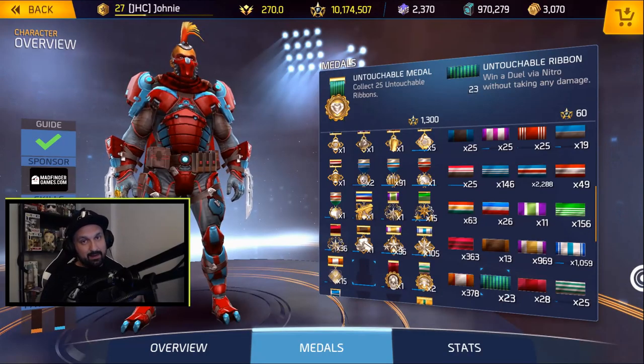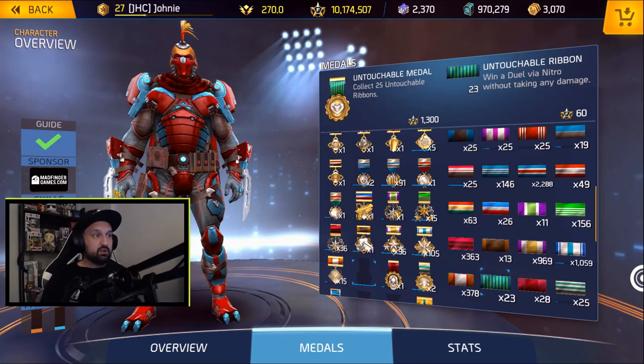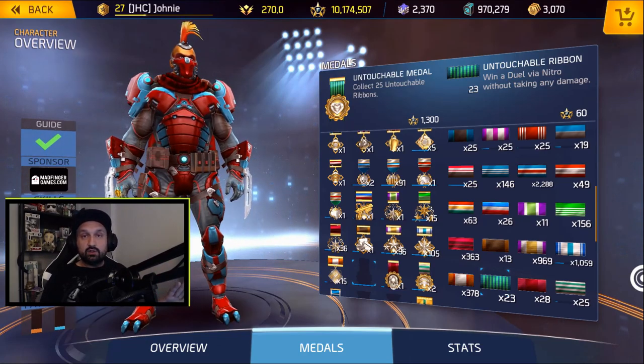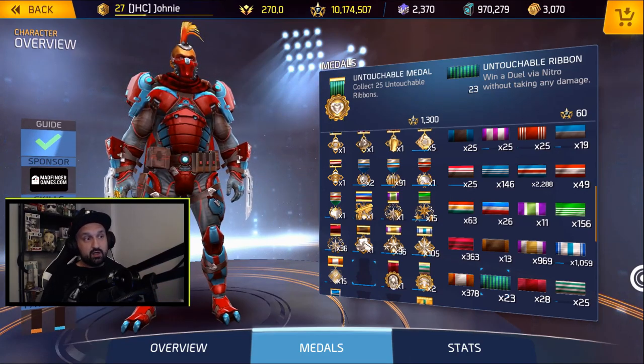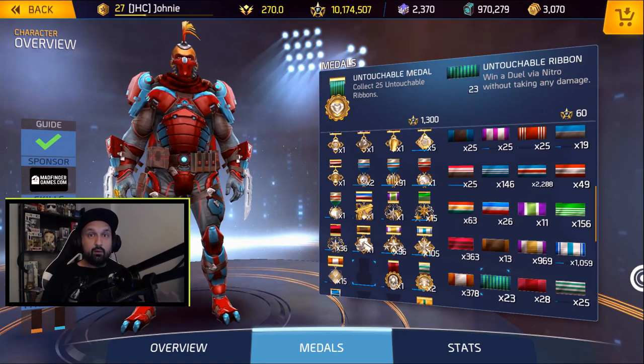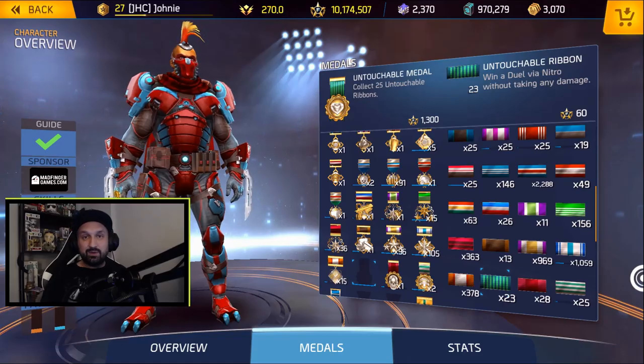What is up guys? Johnny here. I'm back with more Shadowgun Legends. In today's video, we're going to do some duels with the Firagini shotgun. I haven't done shotgun duels in a while. I still need two untouchable ribbons, so I bring the sniper as a secondary. If I have a shot at trying to get no damage in a duel, I will try. But as soon as I take damage, I'll go and try to win with a shotgun.